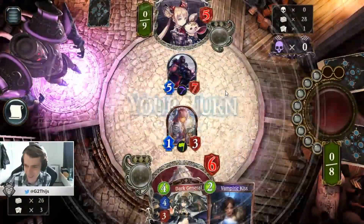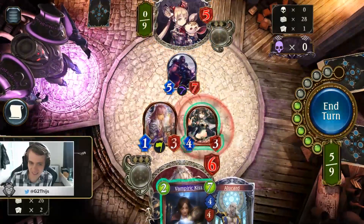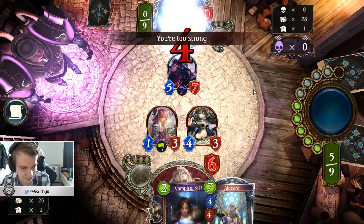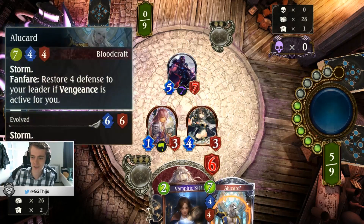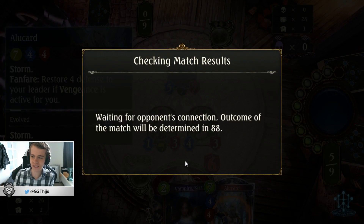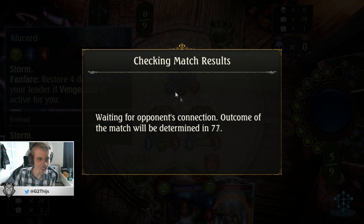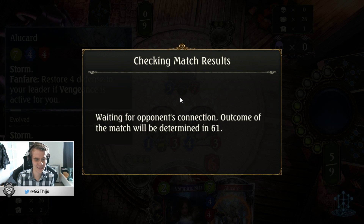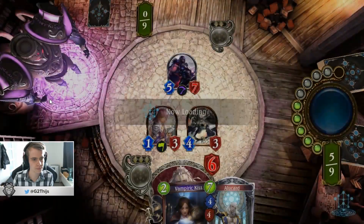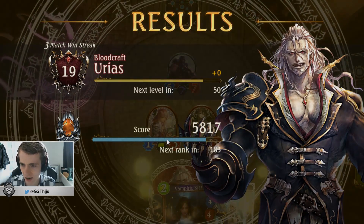Interesting. There we go, and here with the Storm — there we go. So you see that I have a lot of cards that gain Storm. What? I won! Are you kidding me? Don't break the result — I just won. I've never had this before. He rage quit or what? You're mad, bro. I've never seen this before. There we go. All too easy. All too easy.